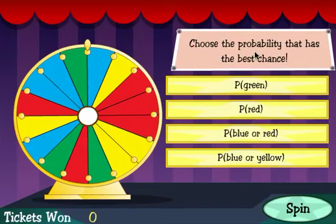The first step is to choose the probability that has the best chance. If I chose P of green, I'd hope the wheel would stop on one of the green sections. If I chose P of red, I'd hope it stopped on one of the red sections. P of blue or red means I'd hope it stopped at one of the blue or red sections. The probability of blue or yellow means I'd hope it would stop at one of the blue or yellow sections. I think my best chance is the probability of blue or red coming up, so I'm going to click this and click Spin.